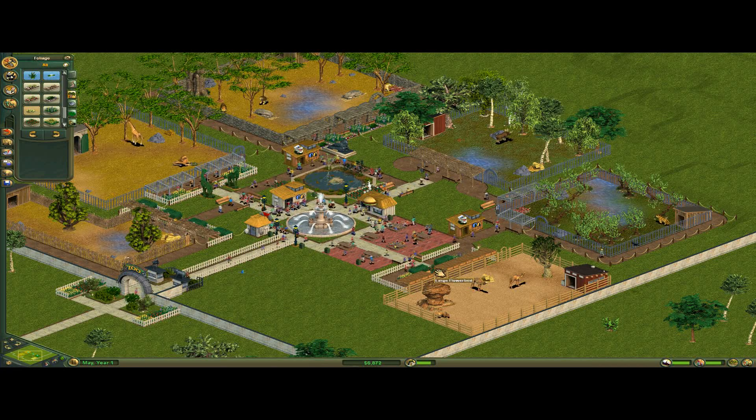Basically you have to address every problem with the zoo — you have to always use the best burger stands and family restaurants.